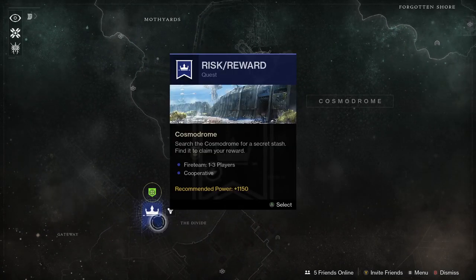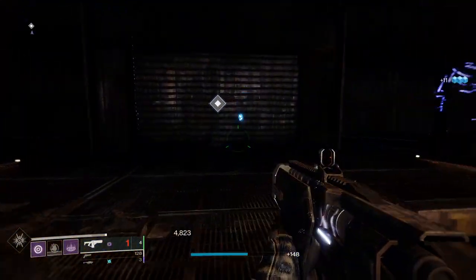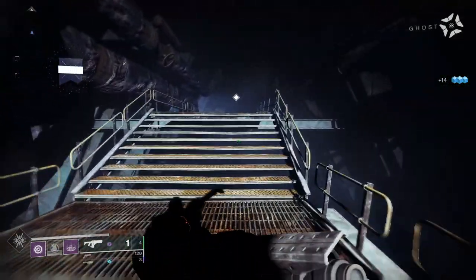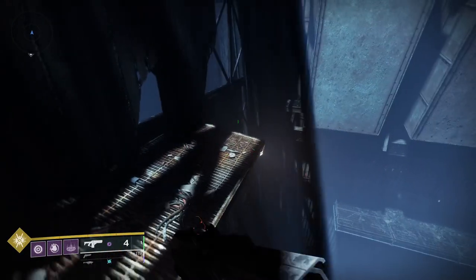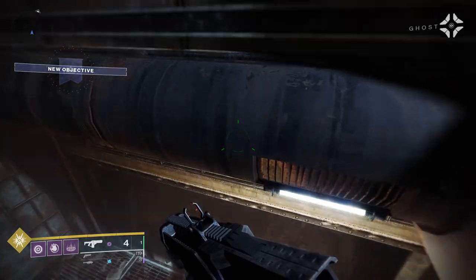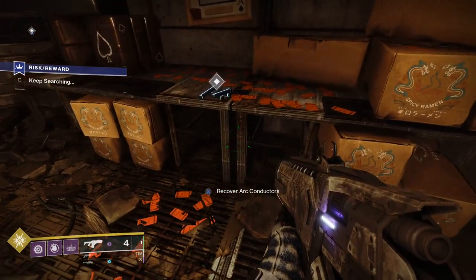Open up the Director, select the Cosmodrome, and pick the mission to get going. Run through the mission paying attention to the objectives: defeat the Dust Captains, find the lock gate, and do some exploring around the Chasm. Exploring and platforming is another core mechanic of Destiny 2, and some of the best secrets in the game are hidden. Get used to exploring nooks and crannies — you never know what's there. If you get stuck, bring out your Ghost and it'll give you a hint with a marker on the map.